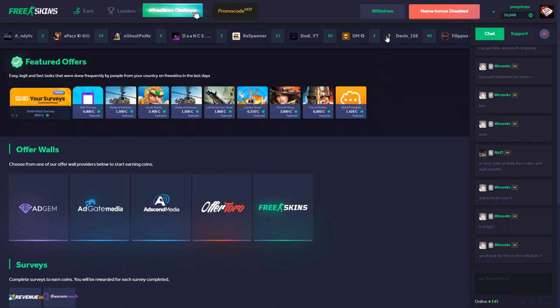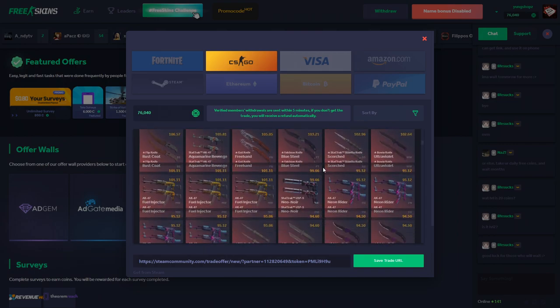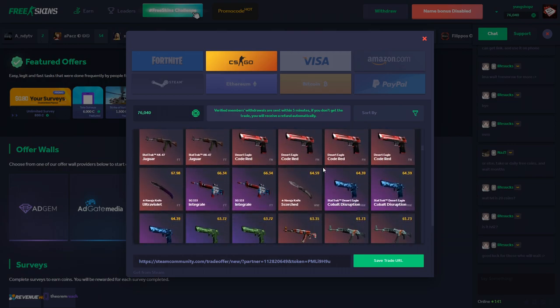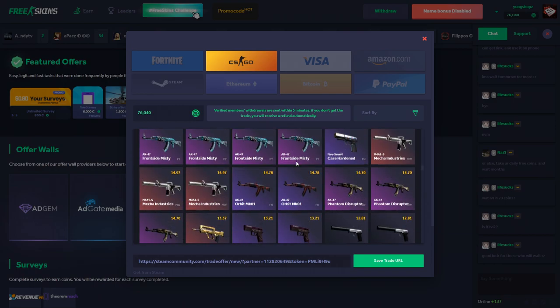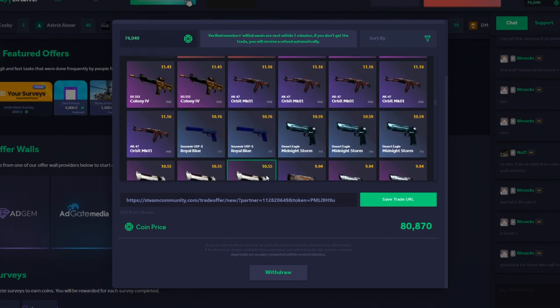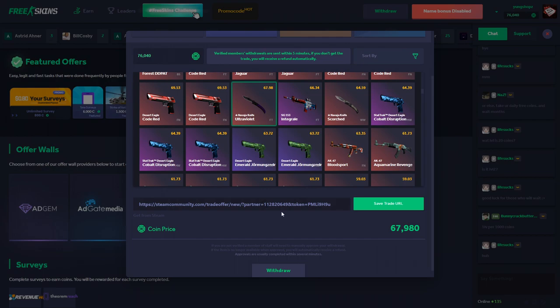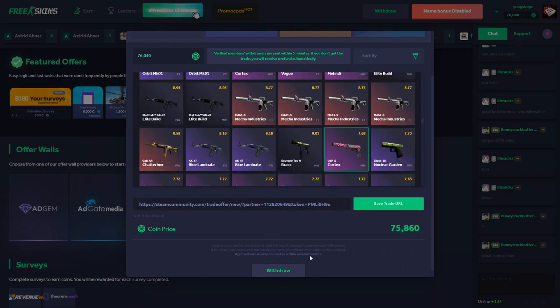Once you've completed some offers and want to cash out, click on 'Withdraw' — options include Fortnite skins, CS:GO skins, Visa, Amazon, Steam, Ethereum, Bitcoin, and PayPal. I've got 76,000 points today and I'm going to try withdrawing CS:GO skins. Sorting high to low, I'll go for the Navaja Knife Ultraviolet. With about 10,000 points left I tried the Desert Eagle Mecha Industries, but after refreshing it showed 67 — so I went for a USP Cortex instead. I typed in my Steam info and hit withdraw.